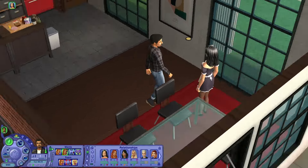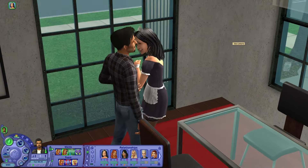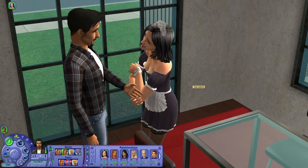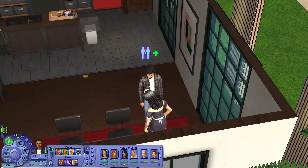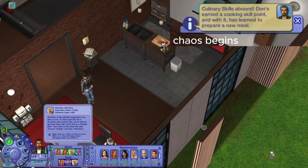Poor Caitlyn — she's a shy sim. Look at her. She's at work and this guy is basically harassing her. That's enough. And of course he wants to woohoo both Dina and Nina. Wait, how did he gain culinary skills? From what? He just gained a culinary skill from nothing.